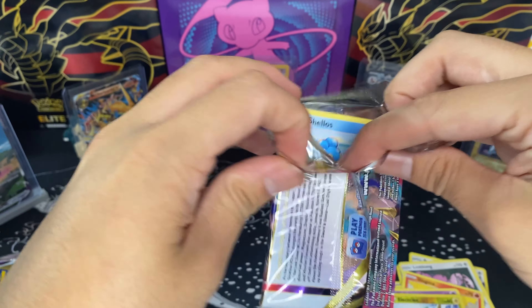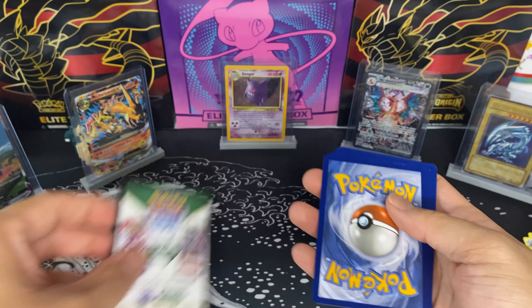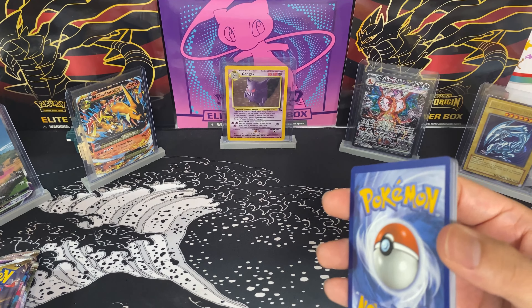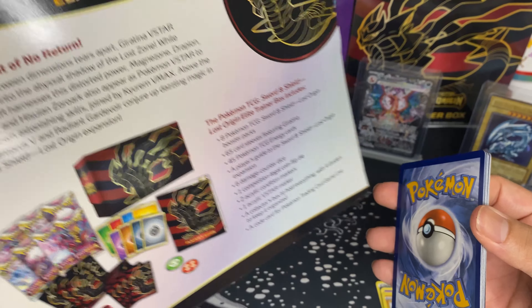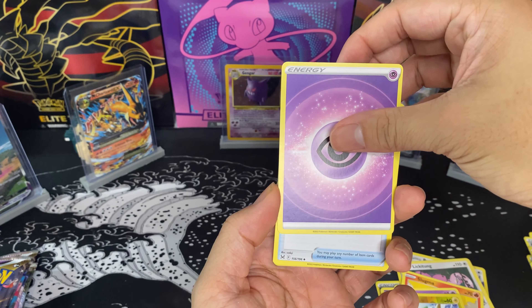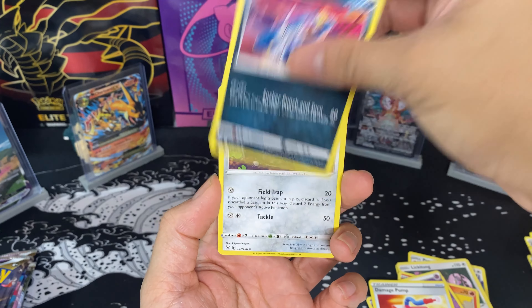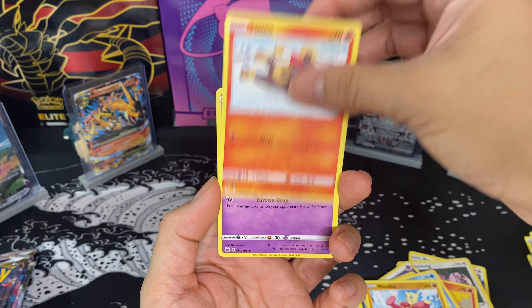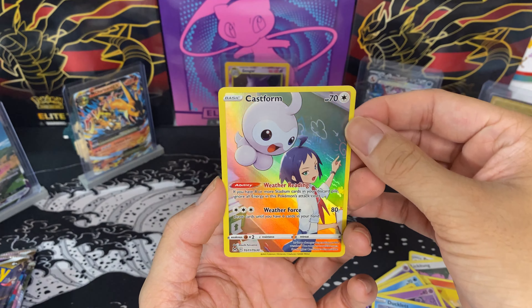I did order a set of ETBs from the new set Paradox Rift — those should be coming in within the week, so I'll be making another video on those. Some ETBs come with a promotional card, and I'll show you on the back what the card is, but this set did not have one. Next time I post a video, we'll get to see what card comes with those boxes.